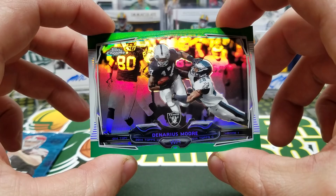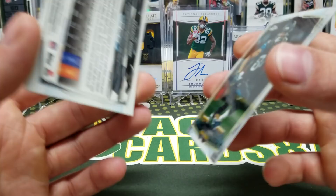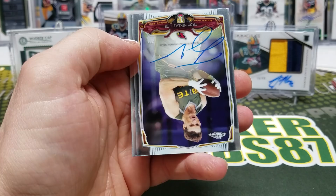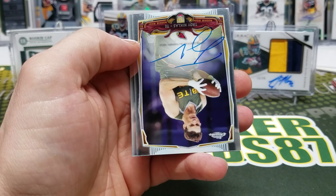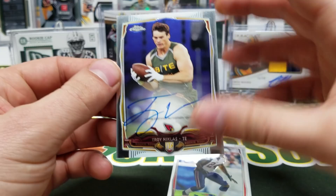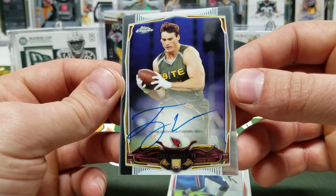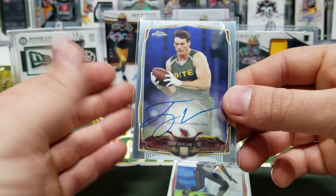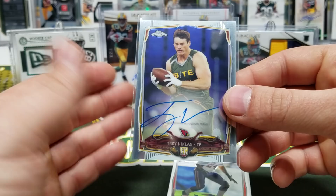Don't think greens are numbered — they're not — but they look nice. Cecil Shorts. Final pack of this: Carlos Hyde, Troy Nicholas — I think this guy was actually drafted pretty high in 2014 — on-card autograph! Another Cardinals hit. Got the Fitz plate and this. One good thing about Topps Chrome is I want to say all, if not most, of the autographs were on card. Darrelle Revis and Jordan Reed.